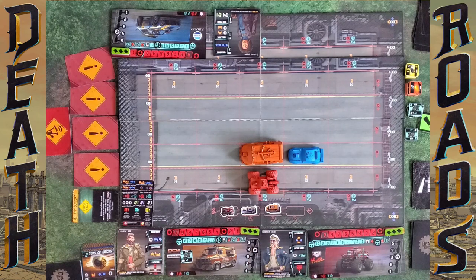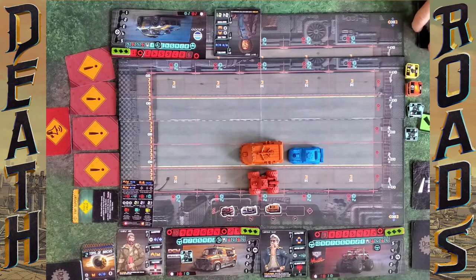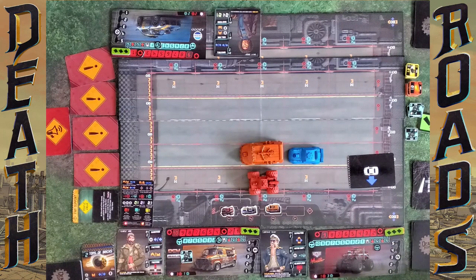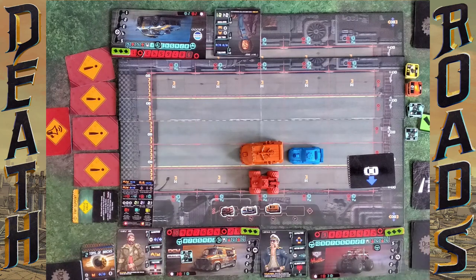Now it's my turn and this is super exciting — I'm totally sandwiched between a giant van and a wall. At the start of my turn I carry out a skid. Because I'm in gear three I'm going to draw three skid cards and resolve them in order. First one — I smash into the wall.